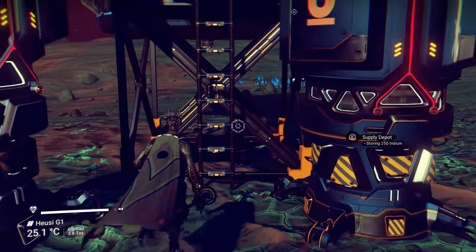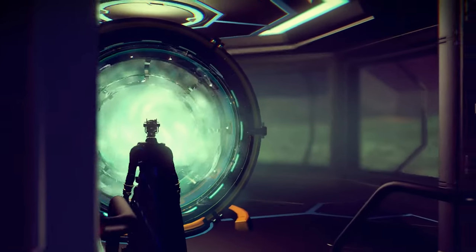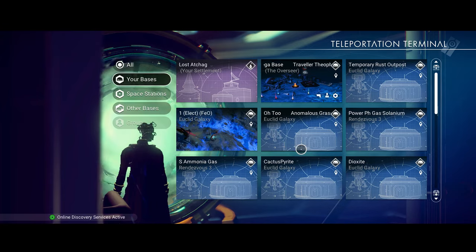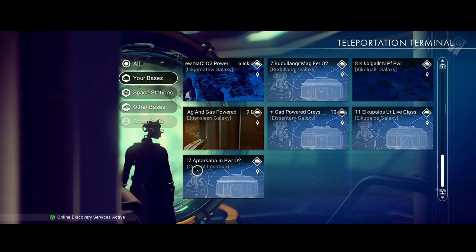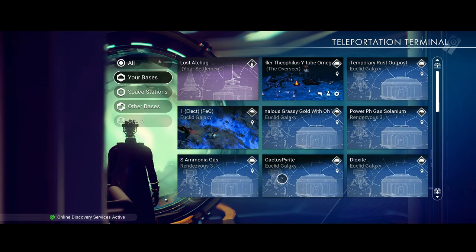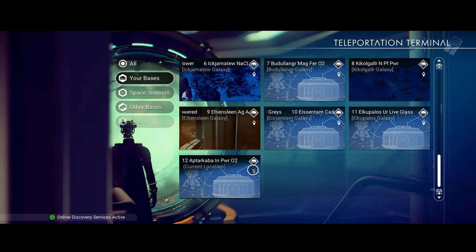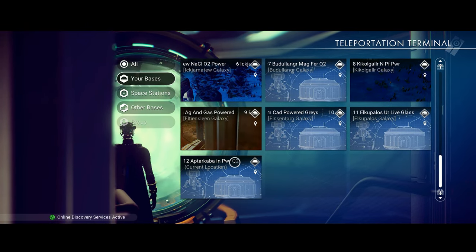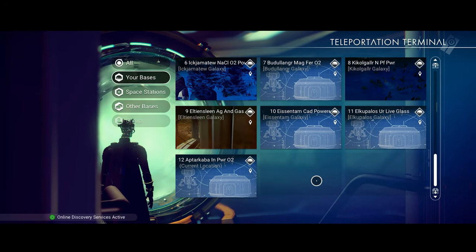A lot of these early bases are in Euclid. My plan is to spread useful bases throughout the galaxies. I'm in galaxy 12 Aptar Kaba right now, and eventually the early Euclid bases will get deleted. Each base in each galaxy is going to be useful — either I'll be getting cadmium, oxygen, or nitrogen, or the base will be a farming base for a particular item.